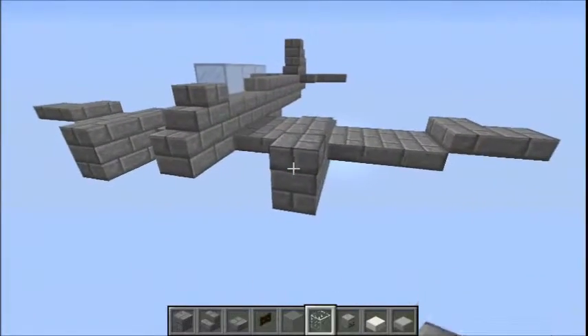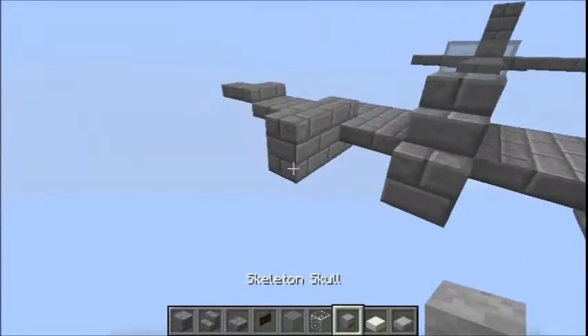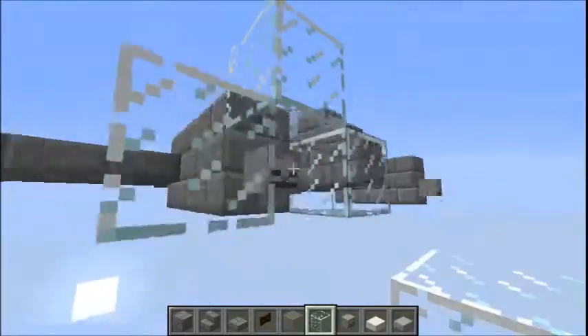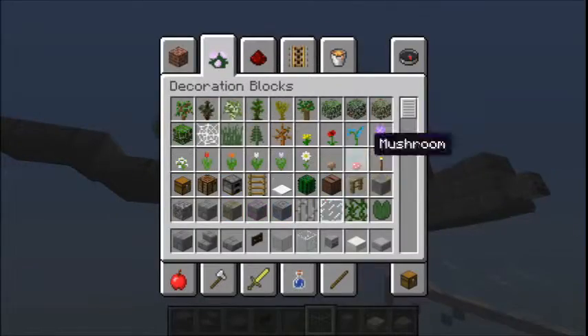The propellers and nose cone are standard: skeleton skulls, glass all the way around, and glass panes.